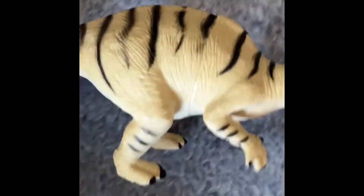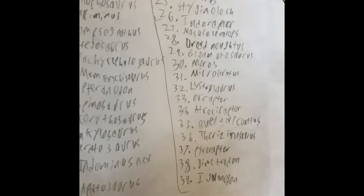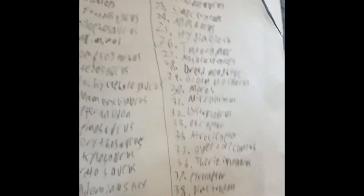And then the Iguanodon and Sanctuary. There are 39 dinosaurs in all the Jurassic Park movies. So yeah, that's it. After this video I'll do every single one of these ranked, so make sure to check that out. Like and subscribe, and that's it. Bye.